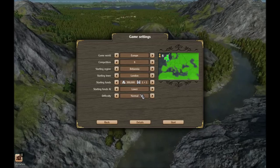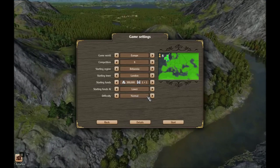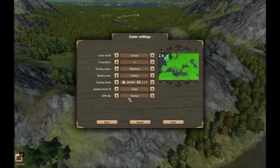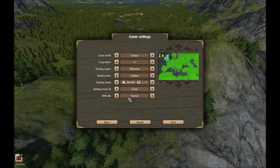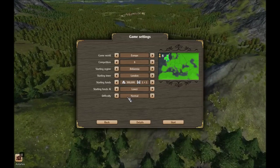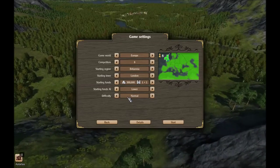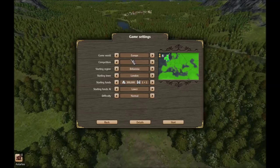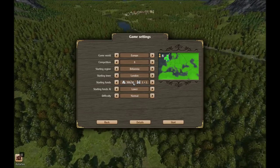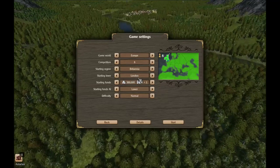I don't know if I'm quite ready for normal difficulty yet, but it's not like I get wiped out immediately, so it should be fine. The AI seems to have enough trouble keeping their budget under control that they aren't very aggressive, so we'll just leave it at that. I think 300,000 is more than enough. So let's go ahead and jump in.